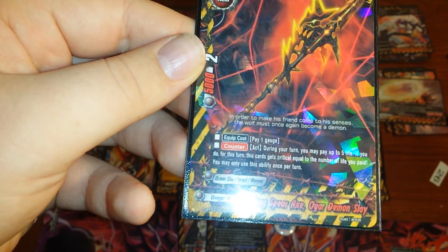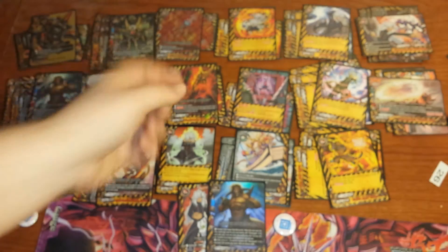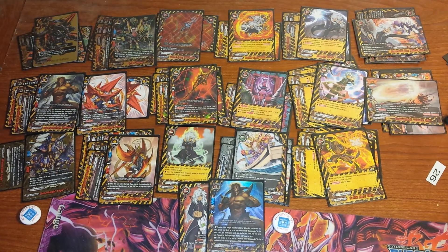Ogar is a 5-2 that you can counteract to pay up to 5 life and get that much crit. This really helps for when you're trying to close games and you're pulling it to like 6 life — you just pay 4 life and swing for 6, and you shield check them.